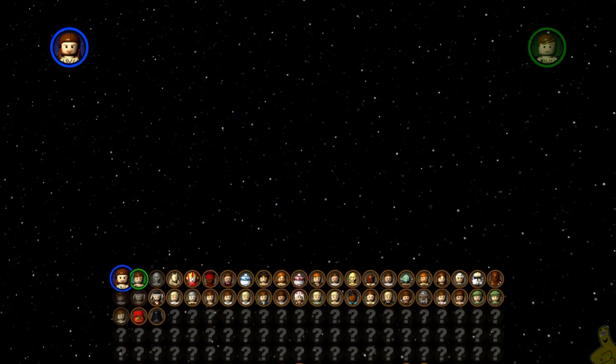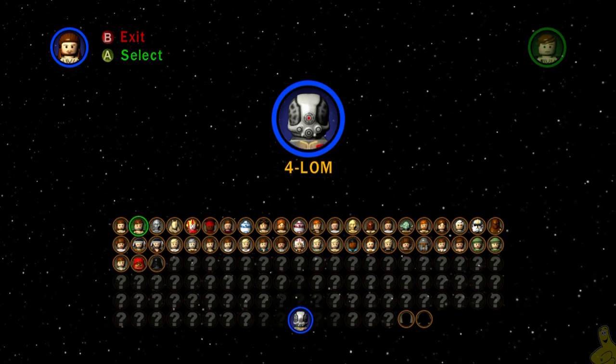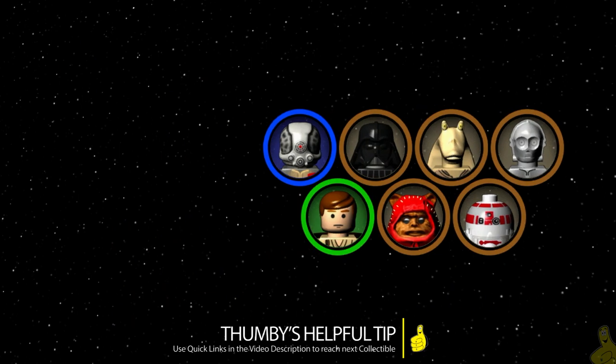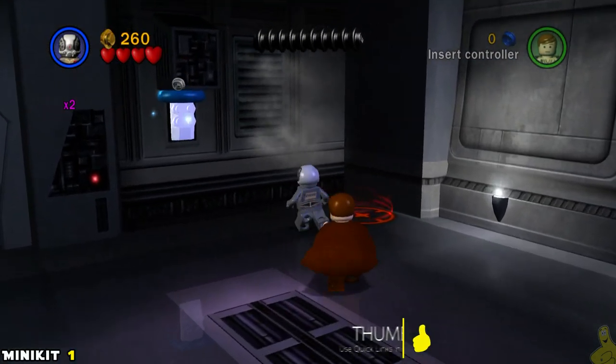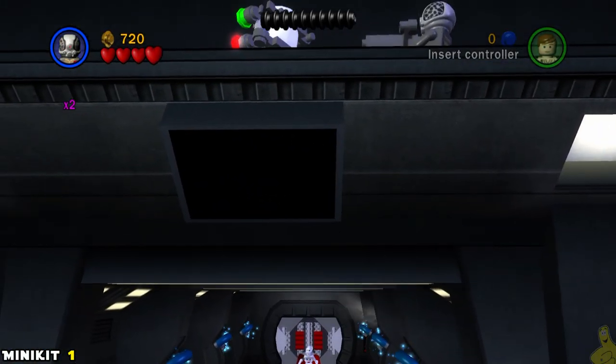We're going to jump right into Chancellor in Peril Free Play. As per usual, we're going to choose 4LOM, as he is great for hacking. He also has the grapple ability, and he's got thermal detonators — he's got all sorts of stuff. We're going to start off by jumping over to the far right side of the area and using the grapple plug to get up top.